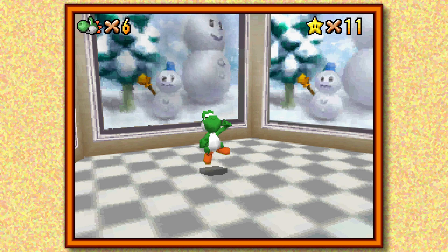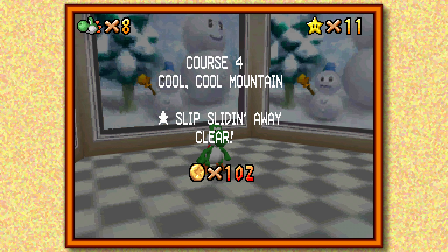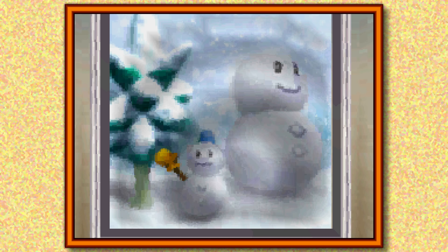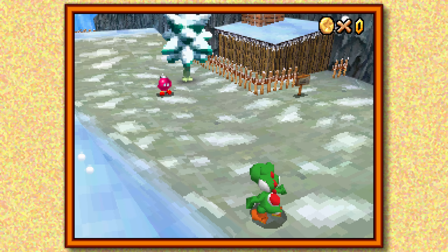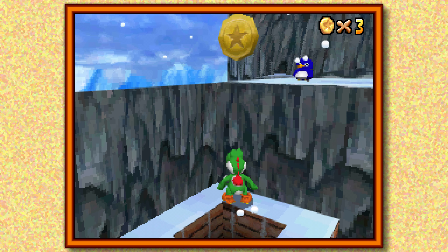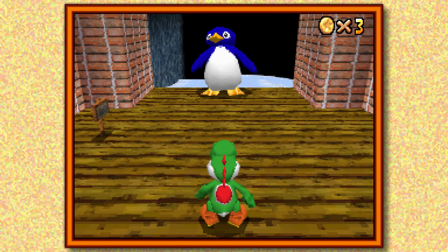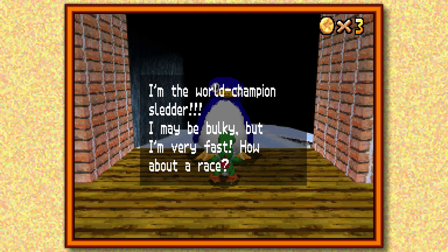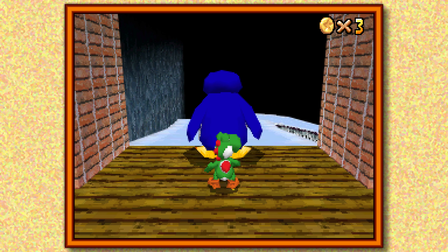Pro tip: wherever you happen to be in a level when you get 100 coins is where the 100 coin star will show up. That means if you get your 100 coin star inside that slide back there, it'll pop up there — and since you can't go back to grab it, you're stuck. And if you come back to the slide afterwards and try to get it, it'll have disappeared. Pro strat: go to the slide first, or as early as possible, and make sure that 100th coin is in the main level so you can grab the star.